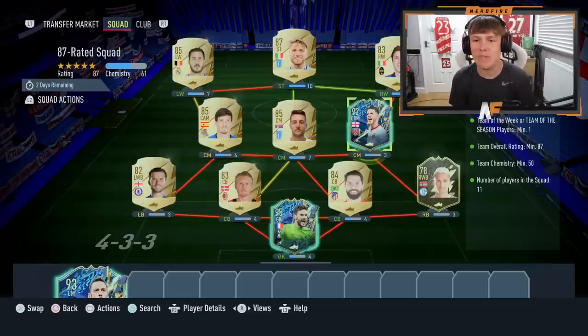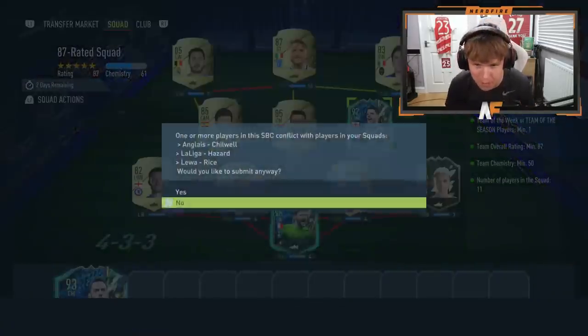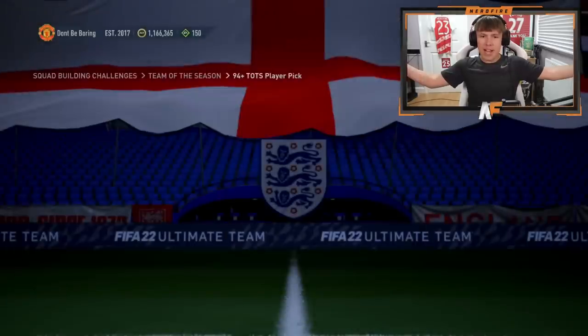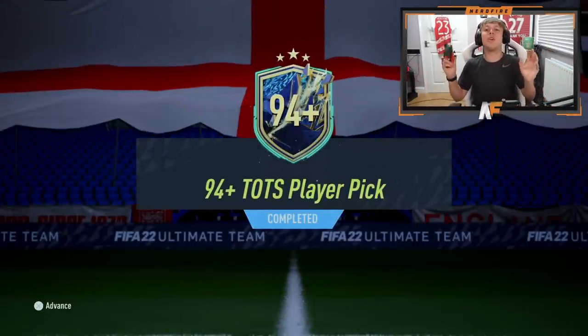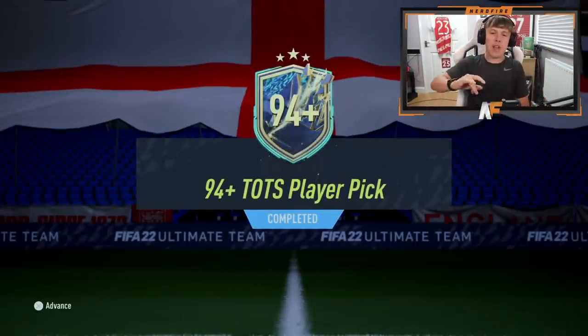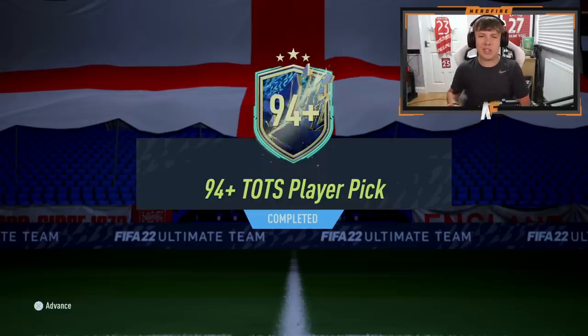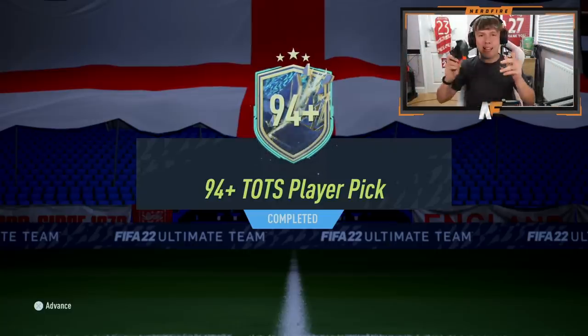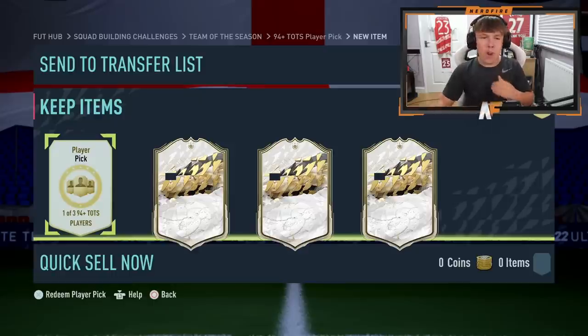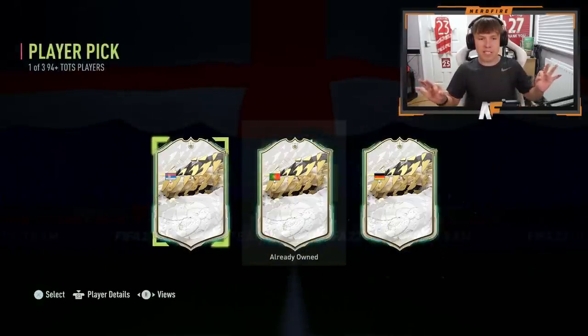For squad two we're submitting an 87-rated squad for the Team of the Season player pick, and we also get a rare mixed players pack which we'll open. We've now completed the 94+ TOTS player pick. We're going to reveal it from right to left. We've got one of three — I've placed icon templates in the way so we can't see the players. Here we go — three players, revealing the nations.